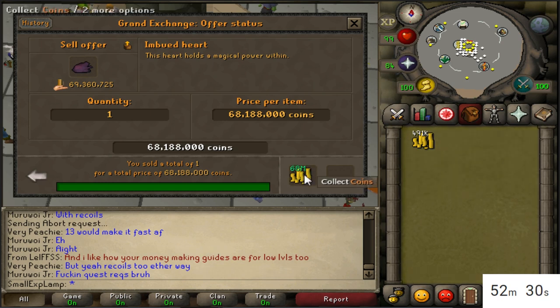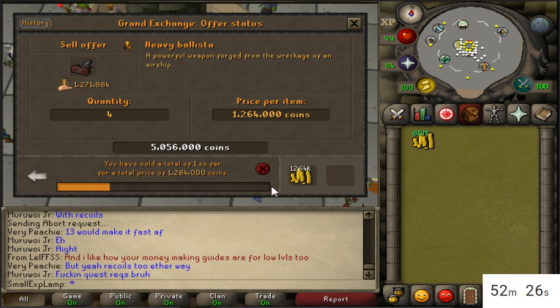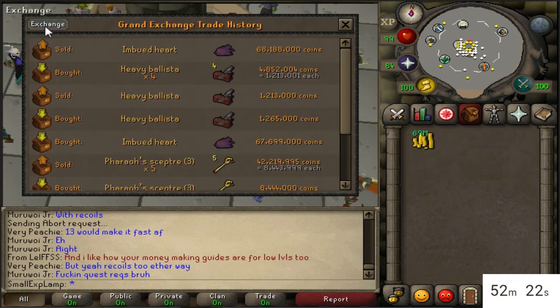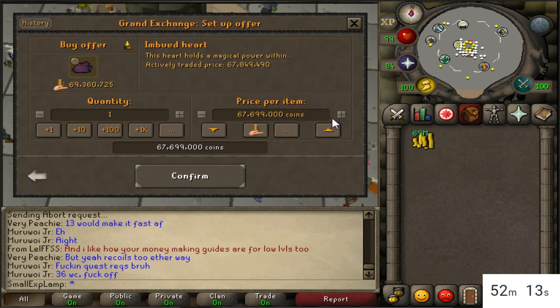I'm actually really surprised — within the first few minutes we've already had a lot of stuff buy and sell. One of the ballistas has sold, we bought four ancient pages, and the imbued heart just sold off — that was almost 500k profit. I'm going to go ahead and do that again and see what we can do.